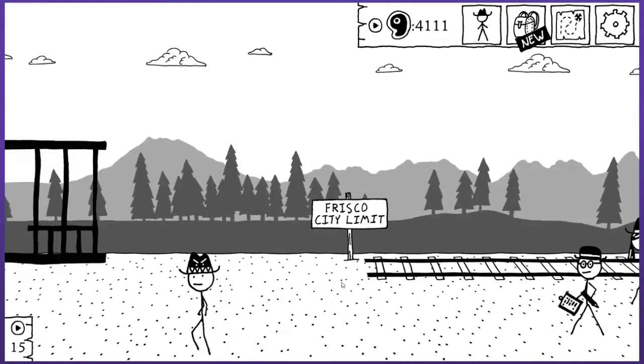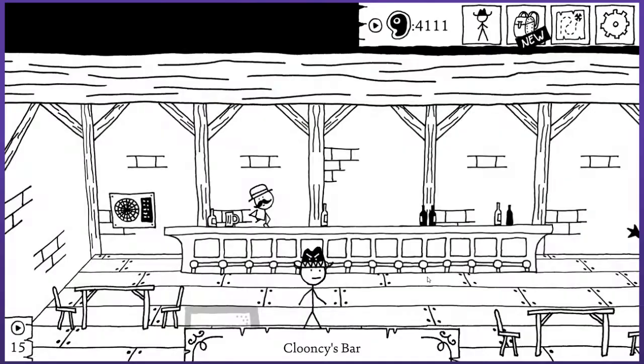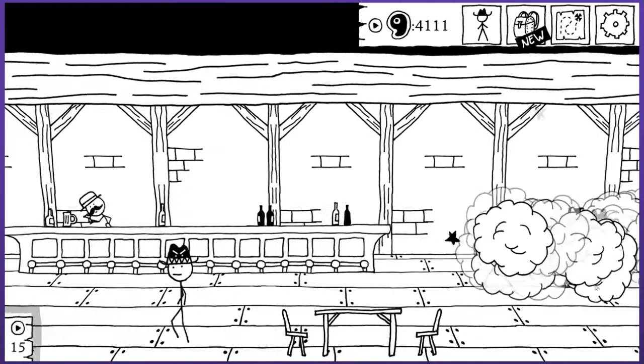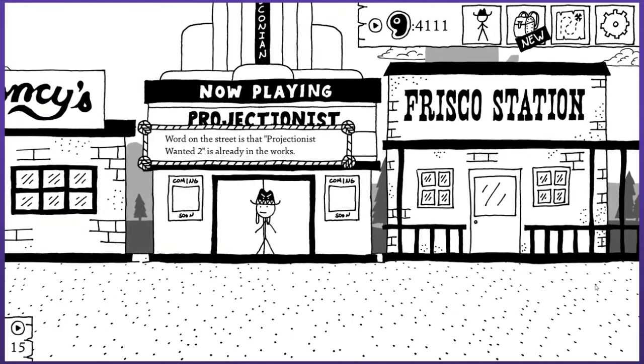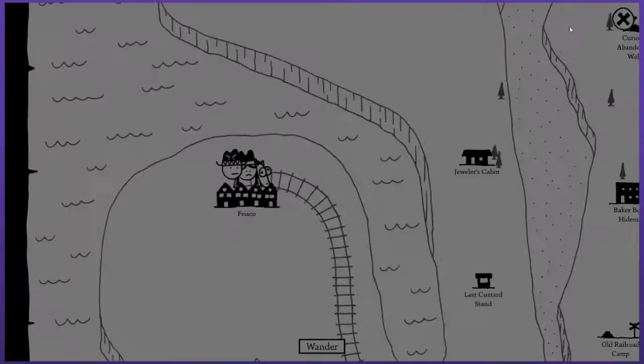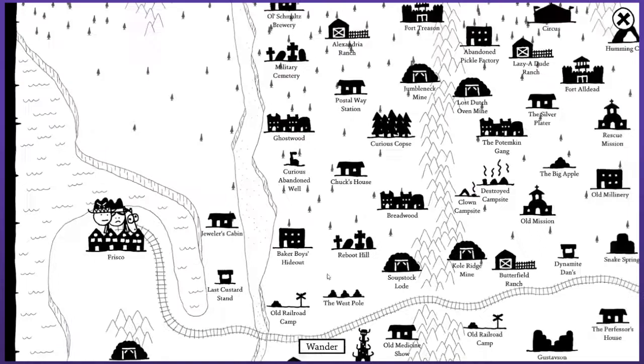I already wandered around Kloon Seas and didn't see anywhere to buy or trade anything. Let's check out the Frisco station — I guess that would be a train station. This is a nice station. Too bad there's no train that runs to it yet. And the movie theater? Word on the street is that Projectionist Wanted 2 is already in the works. That's literally the film. Can I not go in the theater? Is that literally just there for a joke? I'm completely unsurprised by that fact, honestly.